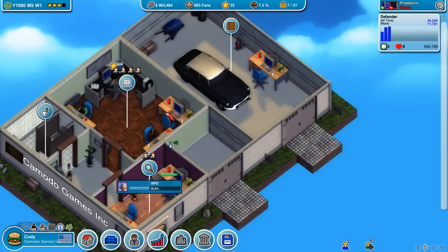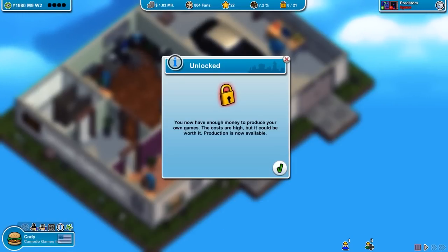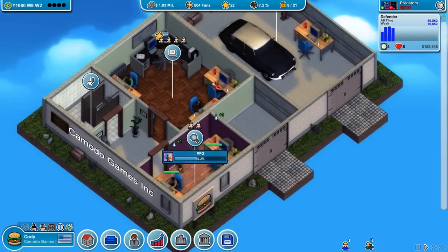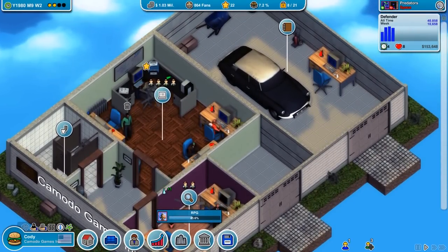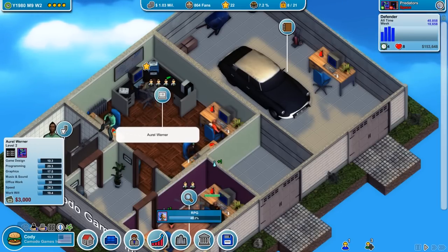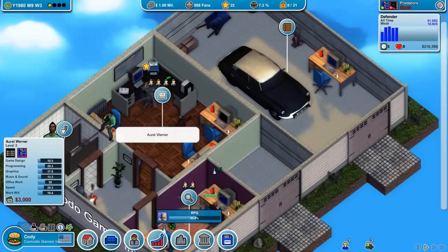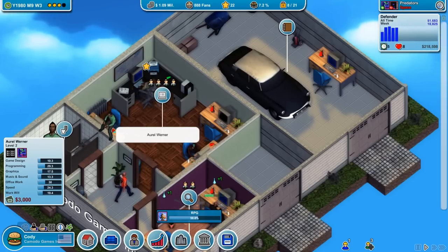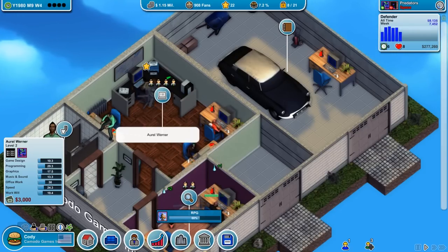Defender is on sale right now — already at $89,000 profit. We might even break a million with Defender. We now have enough money to produce our own games. This is moving way too fast. We've got plenty of staff and we'll start working on more games. If you guys have suggestions for games or names — I'm not good at naming — let me know! Hit that thumbs up, comment below if you want to see more of this series. We'll be playing Scrap Mechanic tomorrow. See you next time!